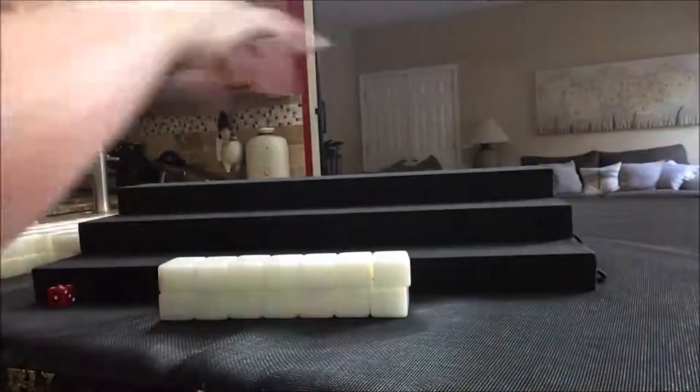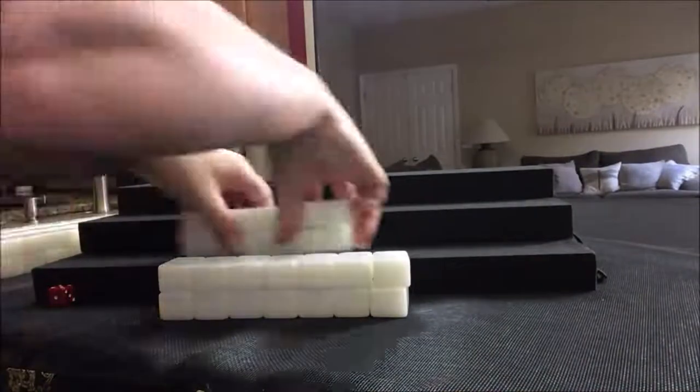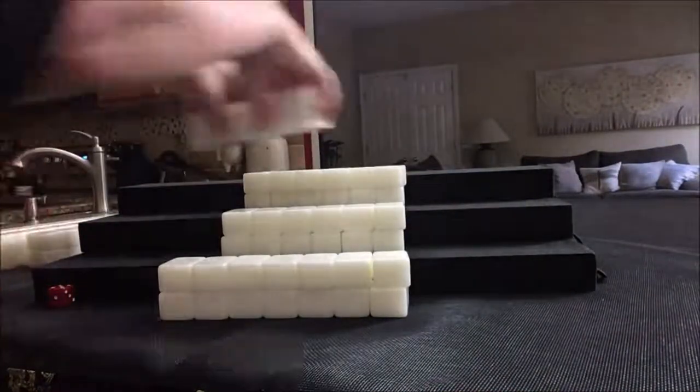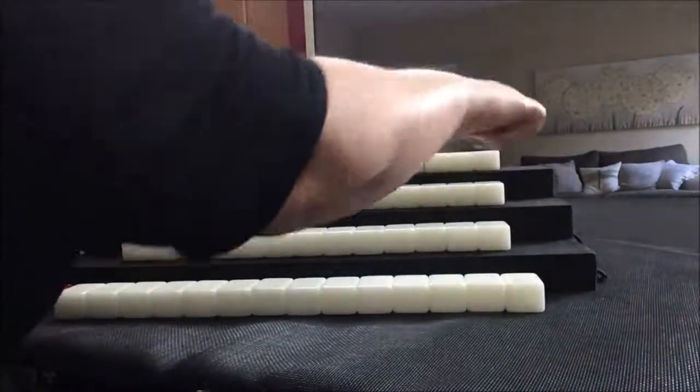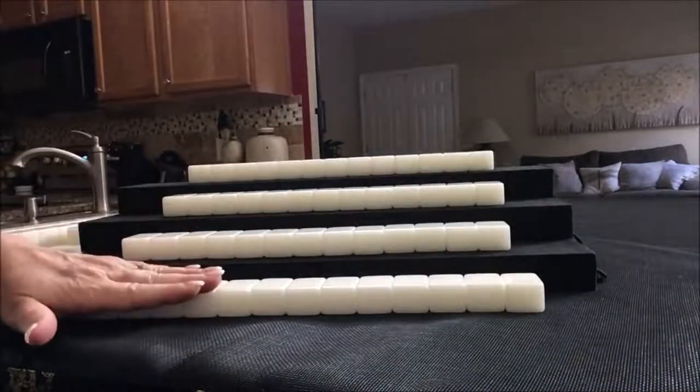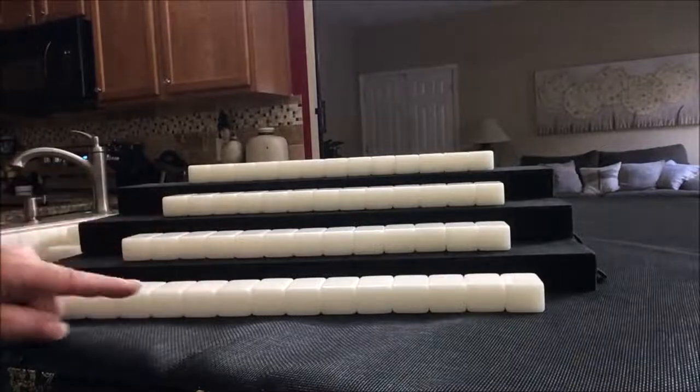Player one will get 14 tiles. Players two, three, and four will get 13 each. Then we're going to look at each player's hand and see where the strengths lie. For this game, we're going to play with a three fawn minimum. If you haven't downloaded this player reference yet, download it so you can follow along.